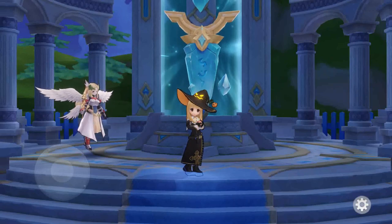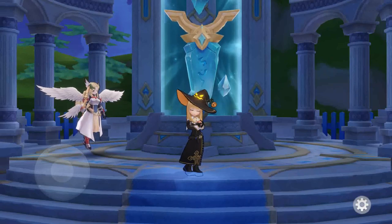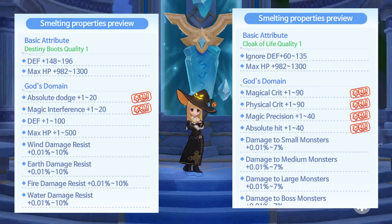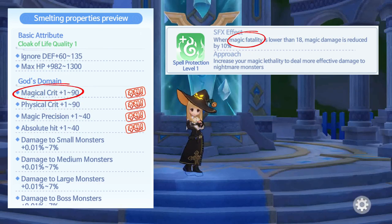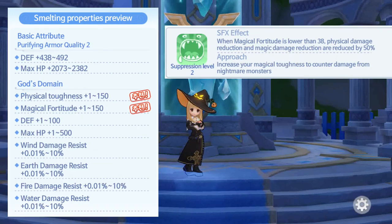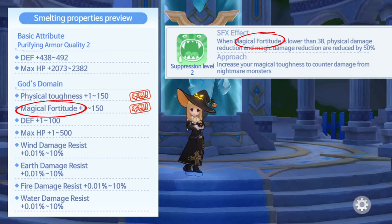The Mythic Equipment you will get from the Constellation Tower has smelting properties. This will help you offset the dungeon affixes, thus helping you clear high-level difficulty levels.